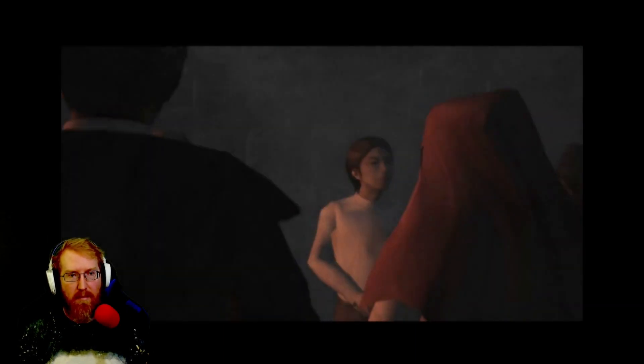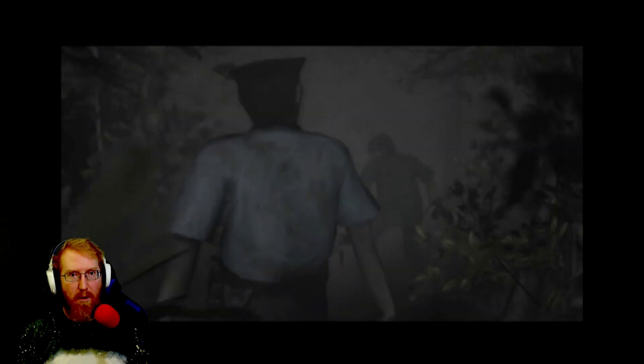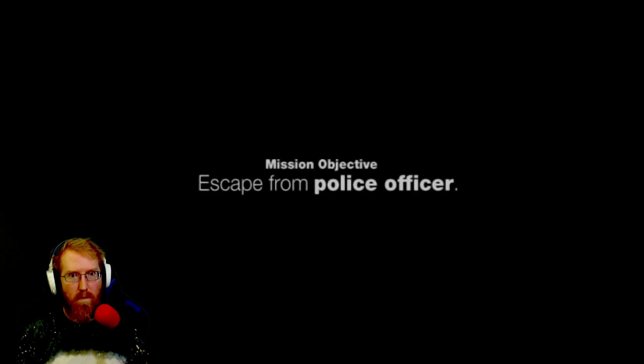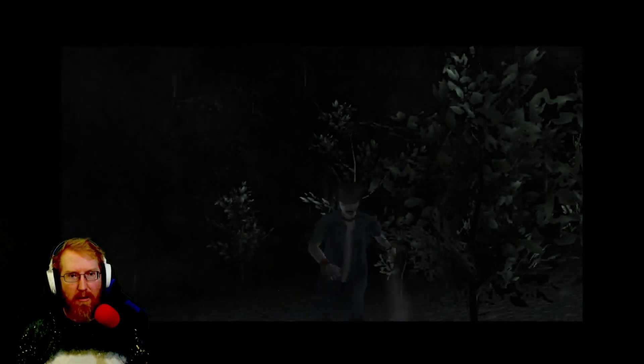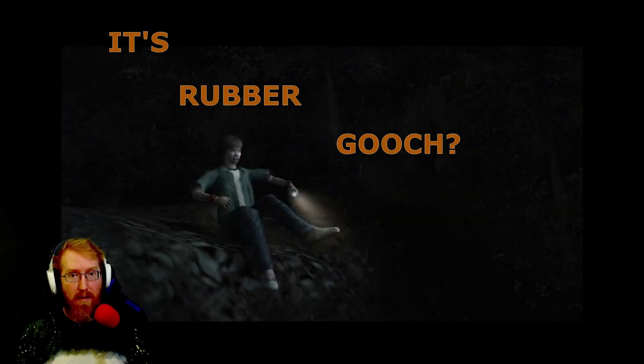Got some Silent Hill Pyramid Head vibes. Who's there? Nobody. Nobody's here. That ain't good. Mission objective: Escape from the police officer. He's got a gun though. What? Why? Oh my God! It's no use! Whoa! Perfect escape — they're just falling down a cliff.